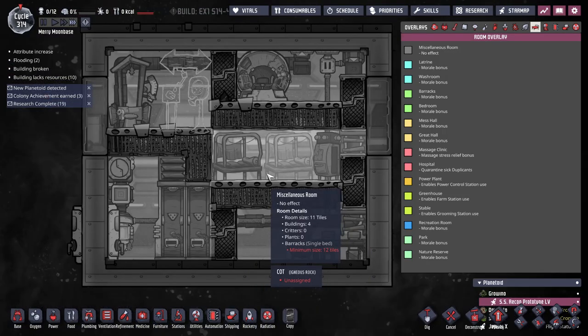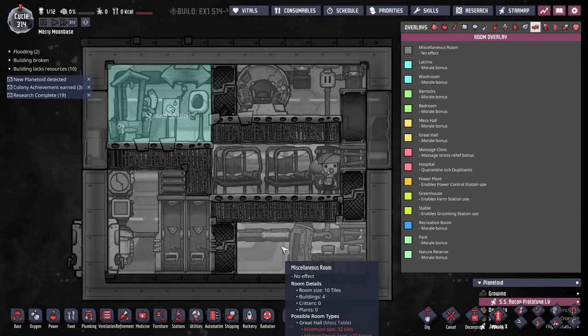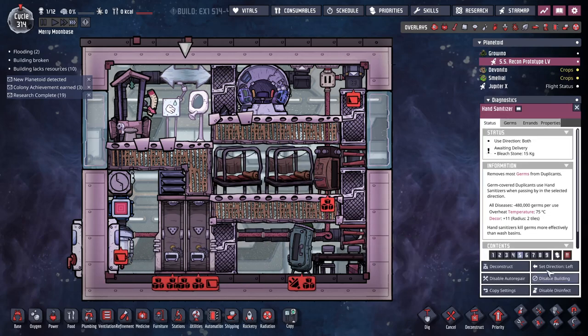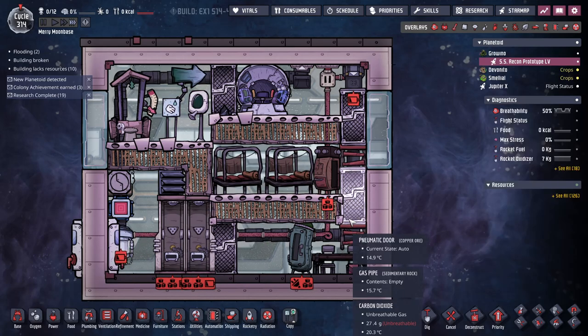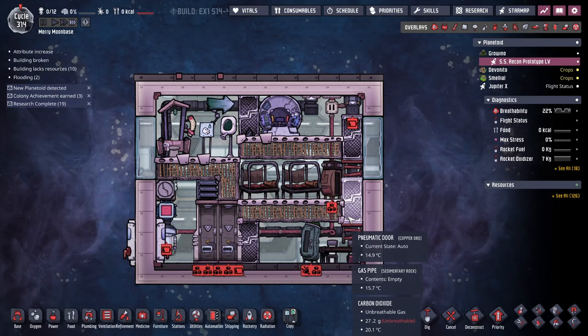I didn't quite get the room bonuses right — this one's only 11 tiles and that one's only 10, and they need to be 12. I got the bathroom bonus so that's nice. I don't think I really need the room bonus — I was going for a different design and I don't think it worked right.